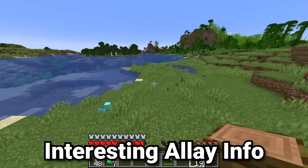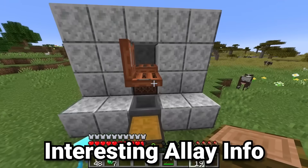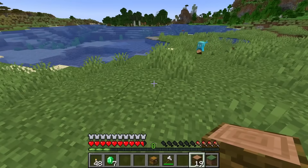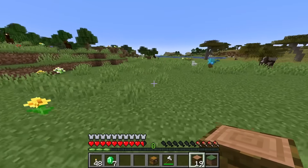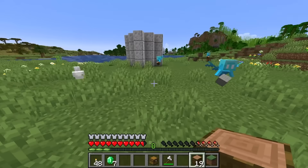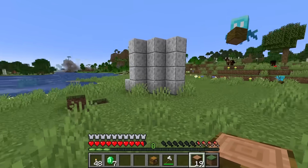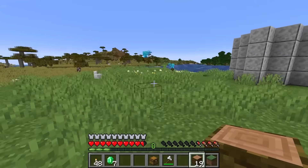You may be wondering why Mojang called this mob the Allay. The word 'allay' means to relieve or alleviate — a mob that helps you and makes the game easier. This is contrasted with the mob that looks very similar to the allay, the Vex, where 'vex' means to anger or worry. So there's a nice good-and-bad duality between these two mob types.